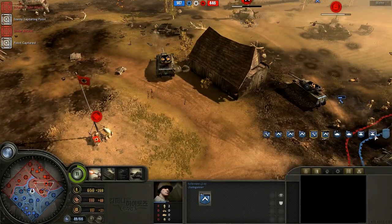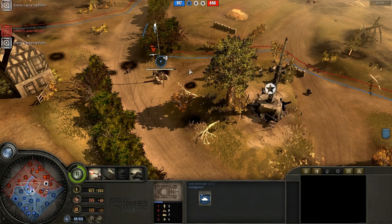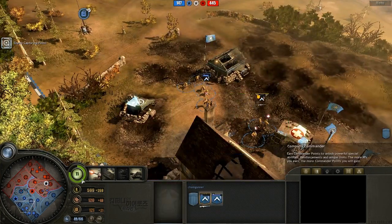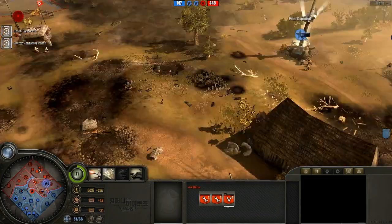Looking at the army right now: two Calliopes, two vetted M10s, four rifle squads — however they are fairly low. I think he's actually saving up for the Pershing; he's got 700. Never mind, he just reinforced so he's down to 600 manpower, but he's definitely going to be waiting for that Pershing just to finish off the game, because Blitz really doesn't have much left.